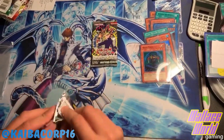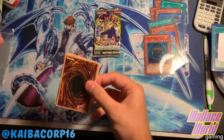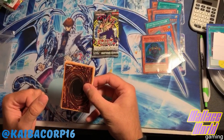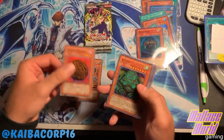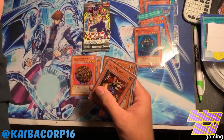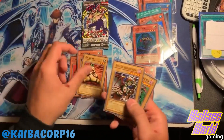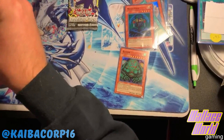Metal Raiders - come on, Gate Guardian or Thousand Dragon? Black Skull Dragon, what else is in MRD that I really want? Summon Skull, Time Wizard - I like Time Wizard. Gilty of the Night, Steel Scorpion, Tainted Wisdom, and nice - a Kazigen, piece of the Gate Guardian! We didn't get the whole thing but we did get a piece - how about that! Niwatori, the famous chicken.